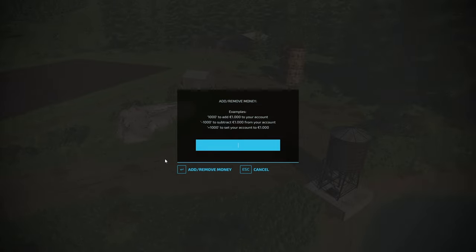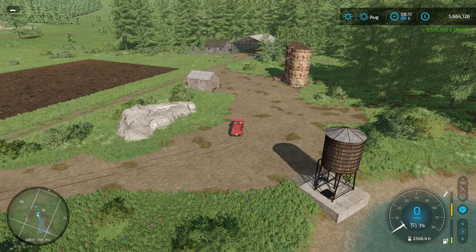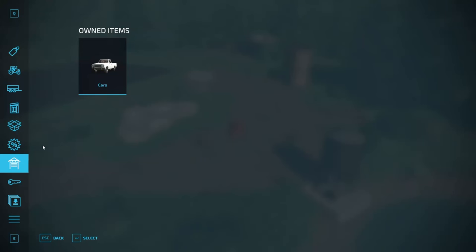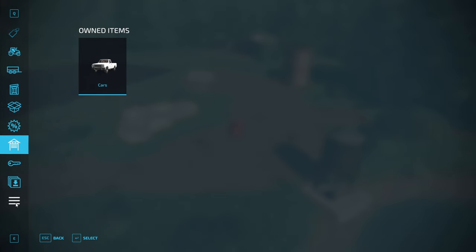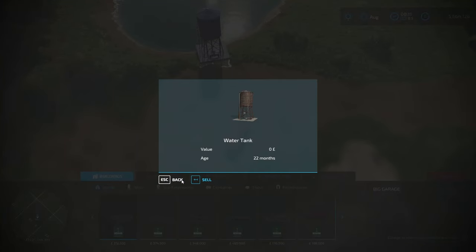I go into the Power Tools menu by hitting F12. The first thing I do is add a lot of money — it doesn't really matter what it is, just a silly amount, about five and a half million. You can go back and add another five million later on. Just make sure you have plenty for now. Then go into the shop menu, go to the bottom option, and into Construction. From here we can start traveling around the map and selling off anything we don't want — for example, if I don't want the water tank, I can sell the water tank.